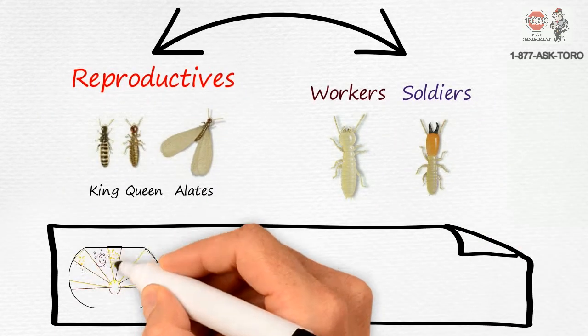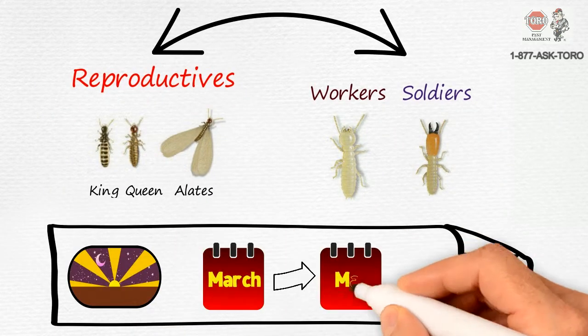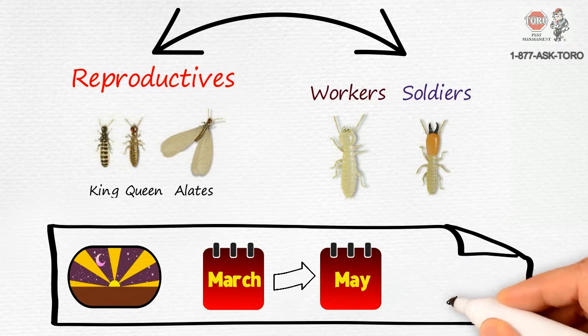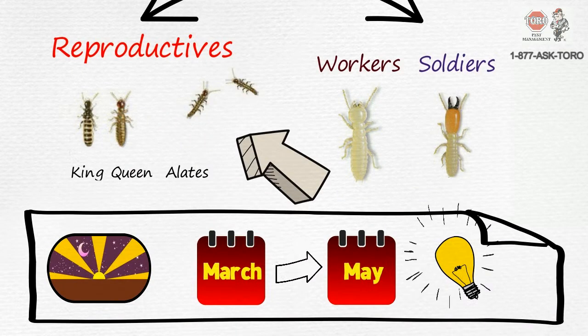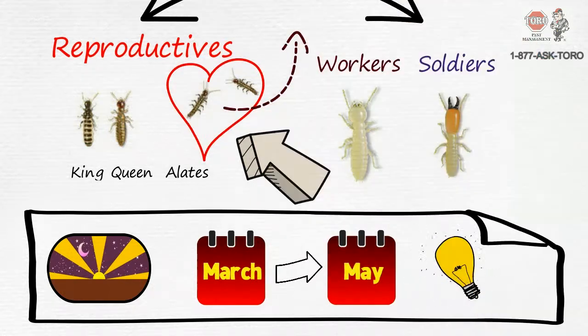Swarms occur in the evenings. The peak swarming time is March through May. Termites are weak fliers and tend to stay close to the nest, and are attracted to light. When alates land, they twist off their wings, find a mate, and burrow into a suitable location in the wood to mate.